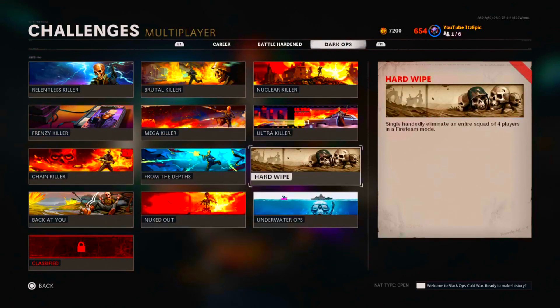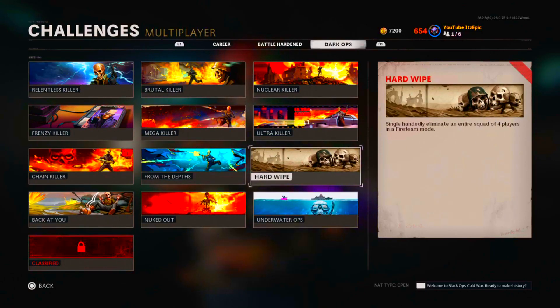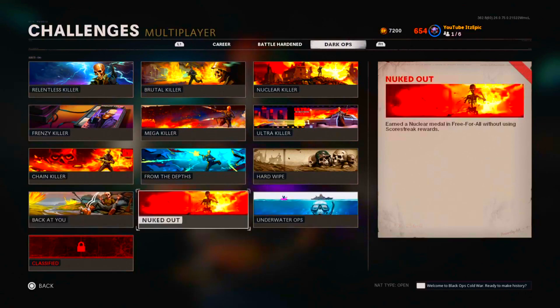Hard Wipe will naturally happen if you're trying to level up weapons — I recommend going into Fire Team. Back at You is also going to happen naturally; you just want to throw grenades back every time. I did it in core or hardcore, I don't really remember — I got it when I got the From the Depths challenge done.